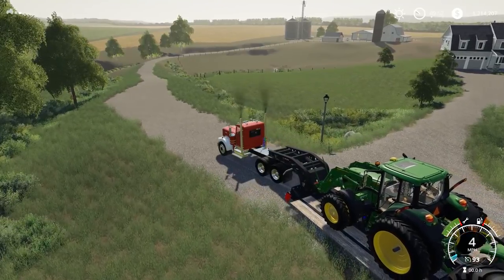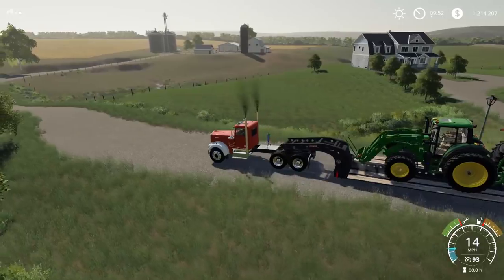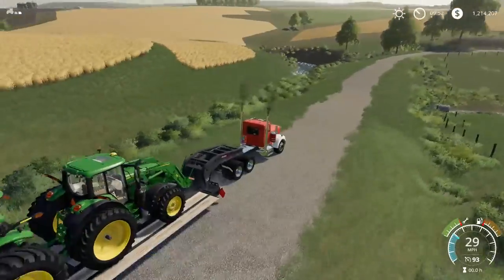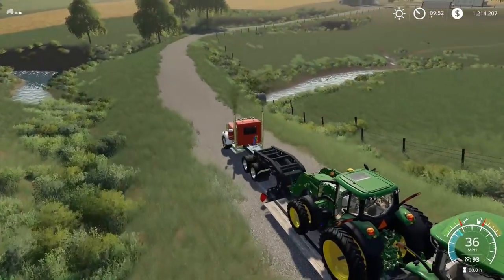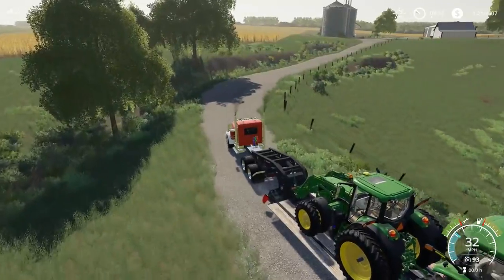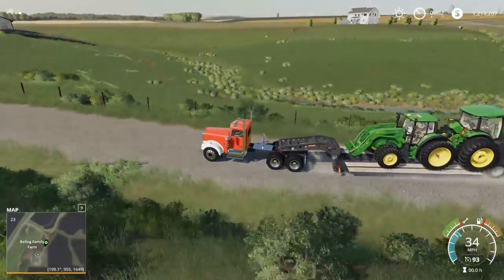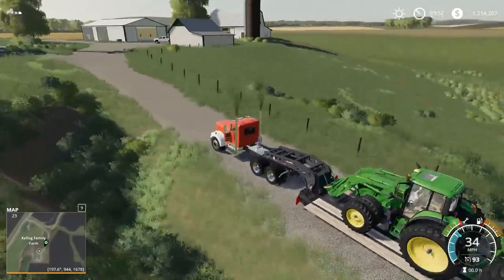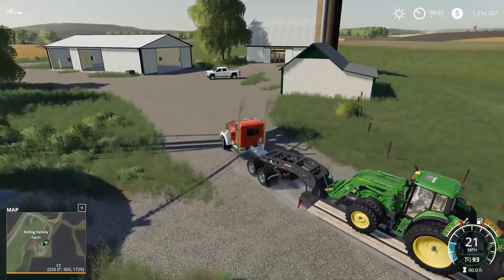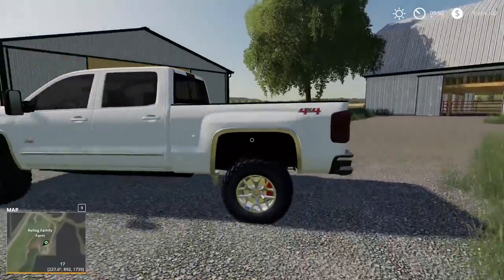I'm pretty sure this was the dairy farm in FS17. So rolling in here, you got a house on the right and then you come back quite a ways, actually. And if you come back into the actual farm itself, it's a big plot of land, but you got a river cutting right through it. So I'm not too sure — probably just use a lot of this area right here just for cutting grass and whatnot.